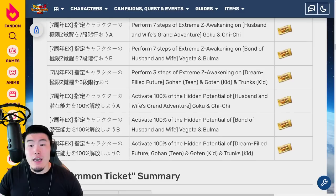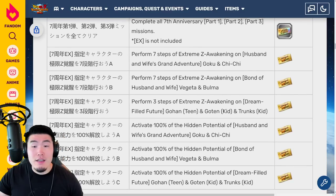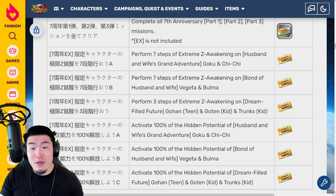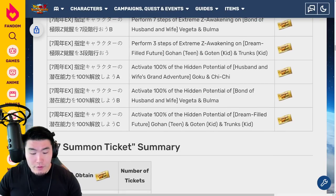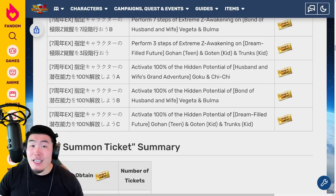You get 2 tickets for each of the 3 free-to-play story characters if you fully Extreme Z Awaken them: the Goku and Chi-Chi, the Vegeta and Bulma, and the LR Gohan, Goten, and Trunks — that's 6 tickets in total between the 3 units. And then if you fully activate the Hidden Potential of all 3 characters, that's 1 ticket per character for 3 more tickets. You add all those up from Part 3 and that's 15 more tickets.